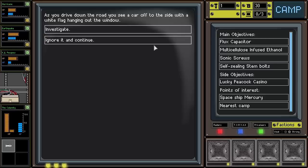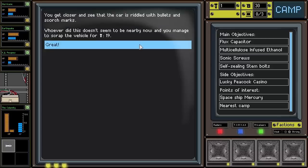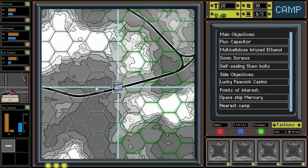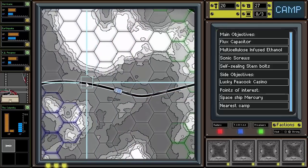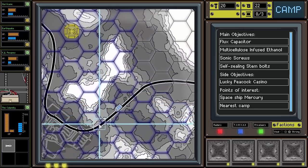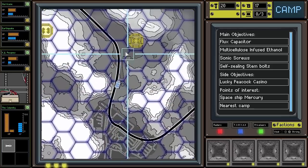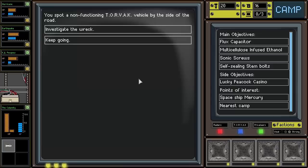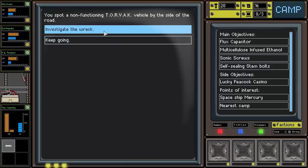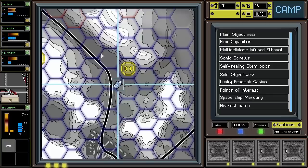As we drive down the road we see a car off to the side with a white flag hanging out the window. We get closer and see it's riddled with bullets and scorch marks. We manage to scrap the vehicle for 19 parts. We spot a non-functioning Torvac vehicle by the side of the road — another Lucky Peacock flyer in the wreck. Not interested.